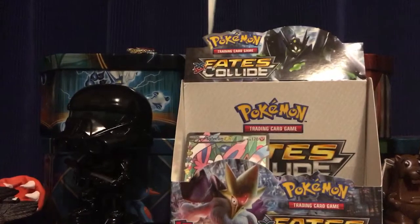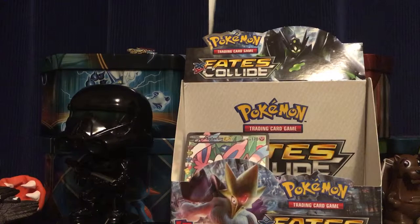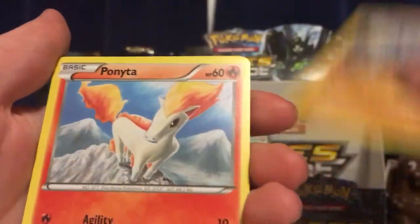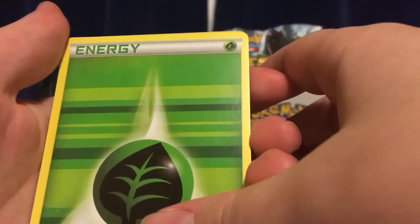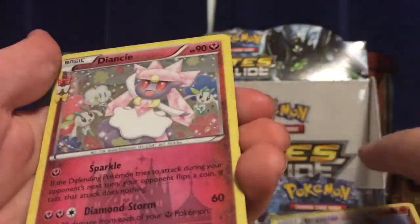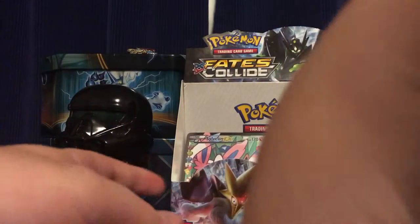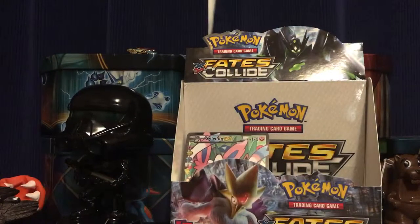So let's open these things — I'll open the Blastoise first. Sadly, we're not gonna get any more new Generations boxes. Still haven't opened the Mew one — that was the first one ever and I still haven't even opened it. So: Snorunt, Metapod, Clement, Rhyhorn, Ponyta, Magikarp, Grass Energy, Graveler, and a cool Diancy. And then a Pinsir. So yeah, we got a Diancy.